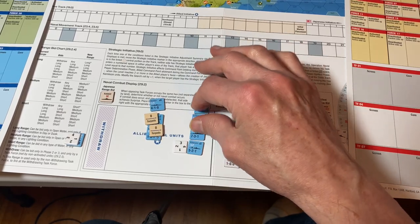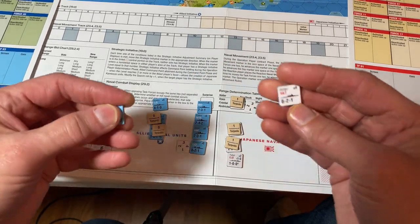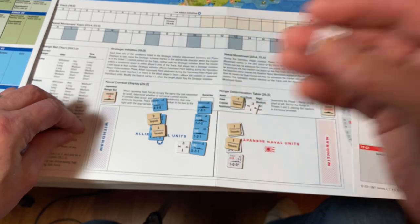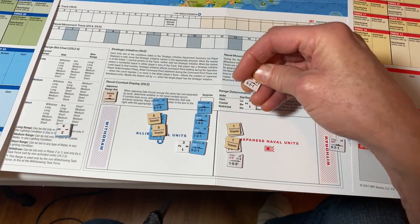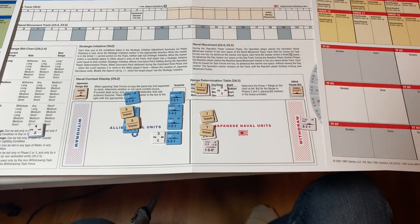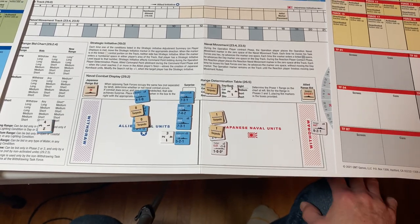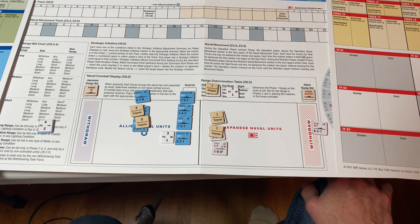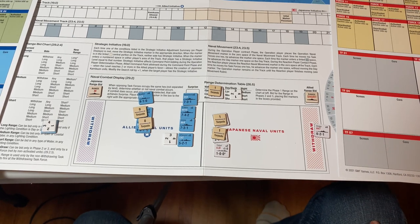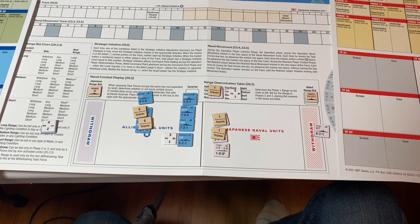That is the end of round two of naval combat. So far the Japanese have sunk a light carrier and the US has sunk the Kongo battleship. There are three hits on the Japanese cruiser and three hits on the US cruiser. It's fairly equal, although depending on victory conditions, losing a light carrier versus a battleship may come out differently — both are capital ships so it may end up equal.